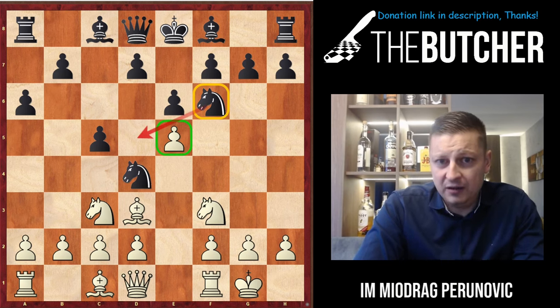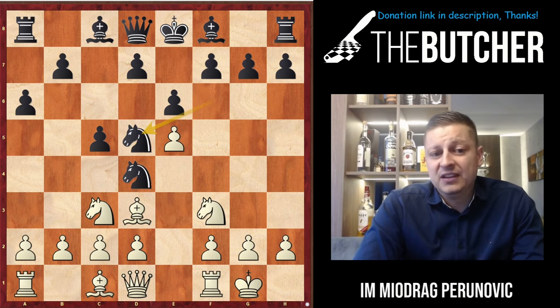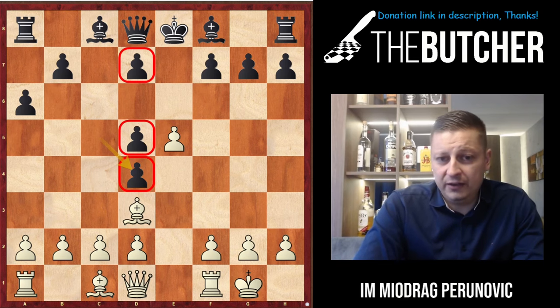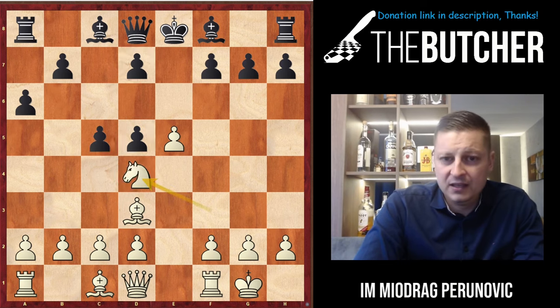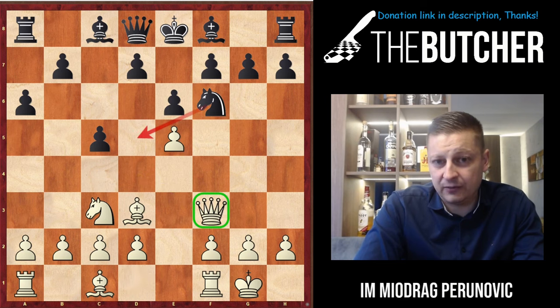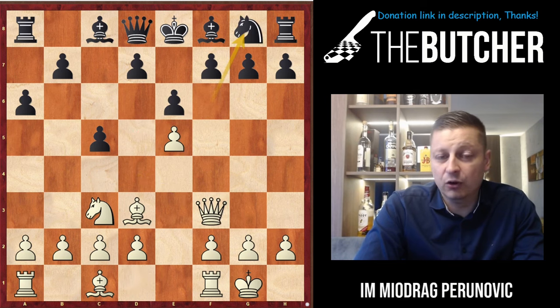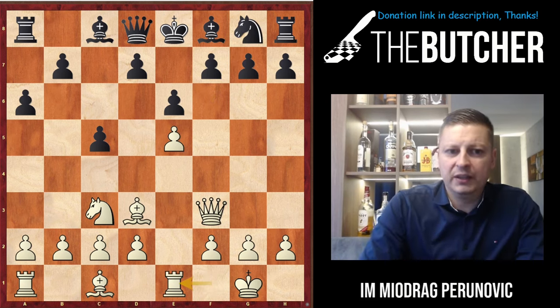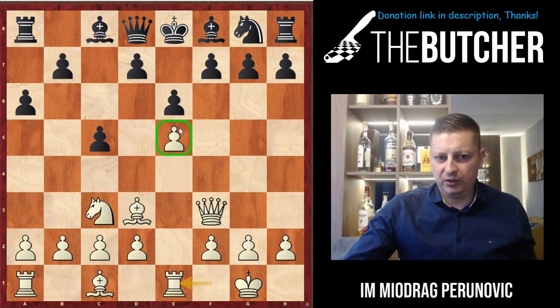When he takes on f3, I find it pretty suspicious. He can play Nd5 — I take, and when they take on d5, look at these terrible pawns. All you have to do is play b3, Be2, and win the pawn on d4. My opponent didn't like that, so after Nxf3 Qxf3, he brought the knight all the way back to g8. When he brought the knight back to g8, I played Re1, supporting the pawn on e5.